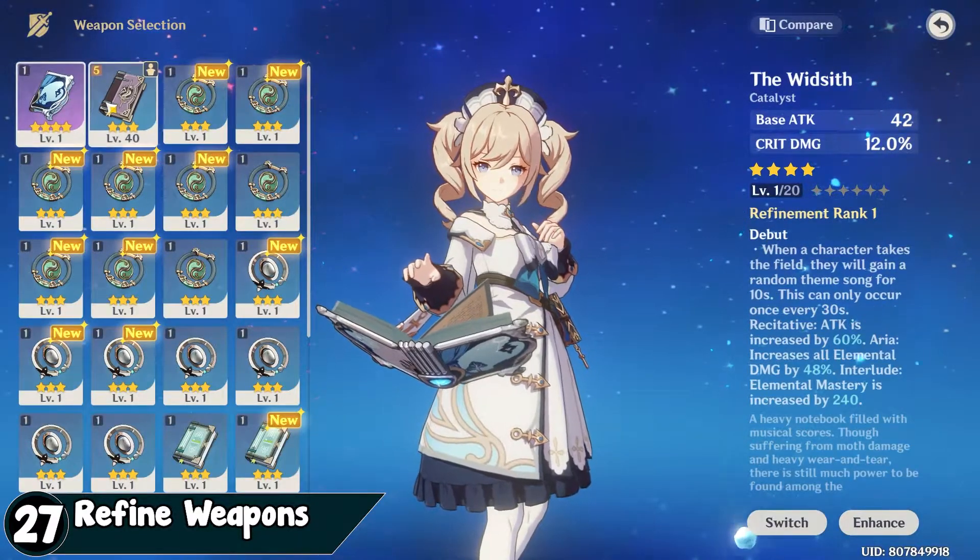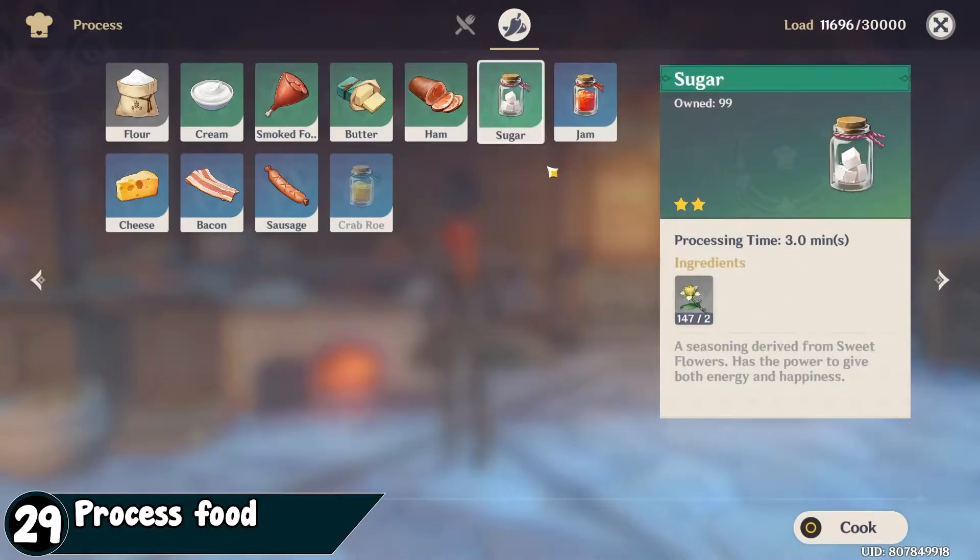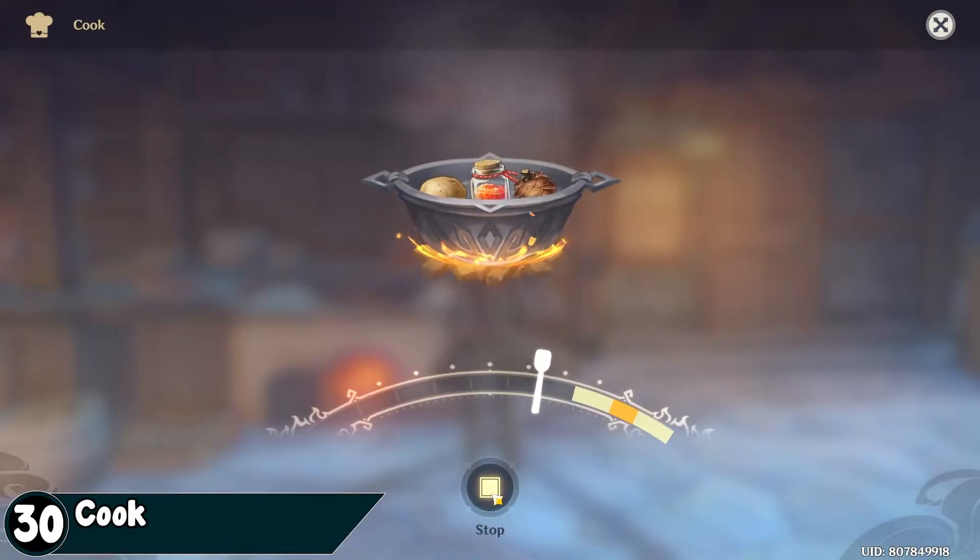Refine your weapons. A max refined 3-star weapon hurts more than a regular basic 4-star weapon. Process and cook your food — it gives healing, revives, and other buffs.